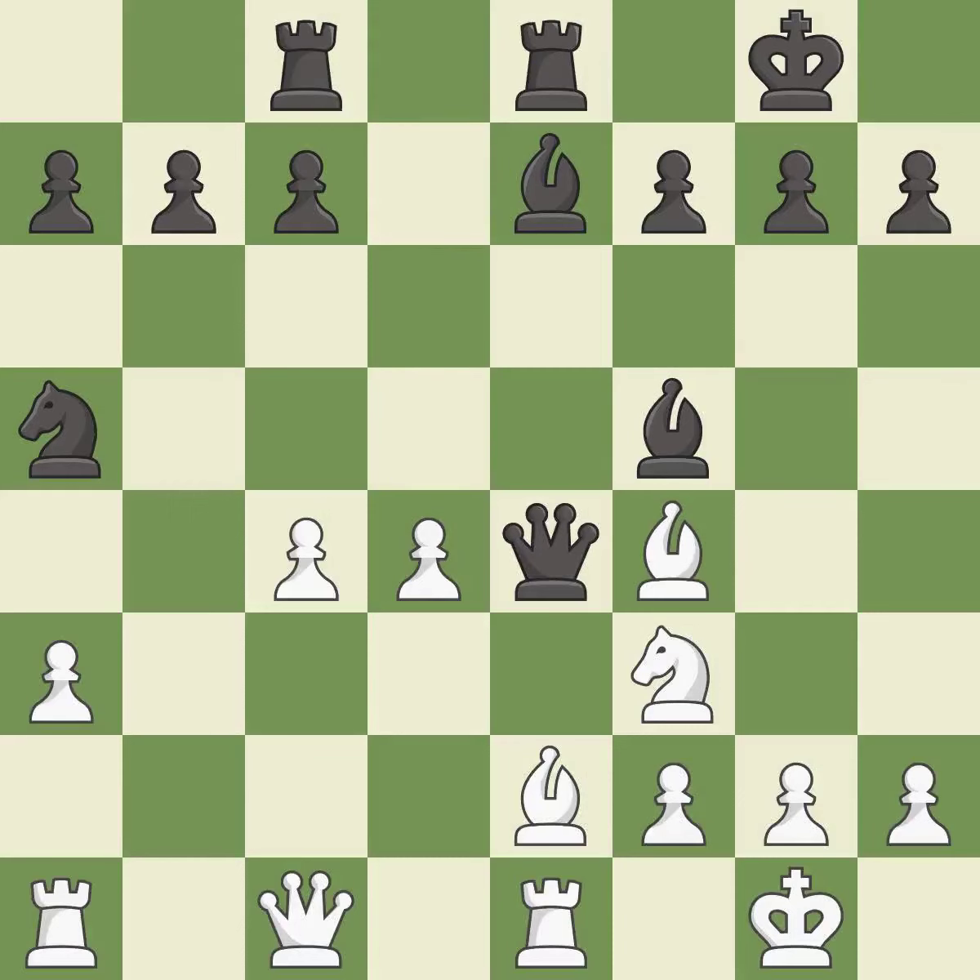This threatens to fork pieces. This allows the opponent to reveal an attack on a queen — it is a mistake. This exposes an attack, threatening a queen. This is the only move that works. This was a game-changing move, giving white a winning position — it is a great move.